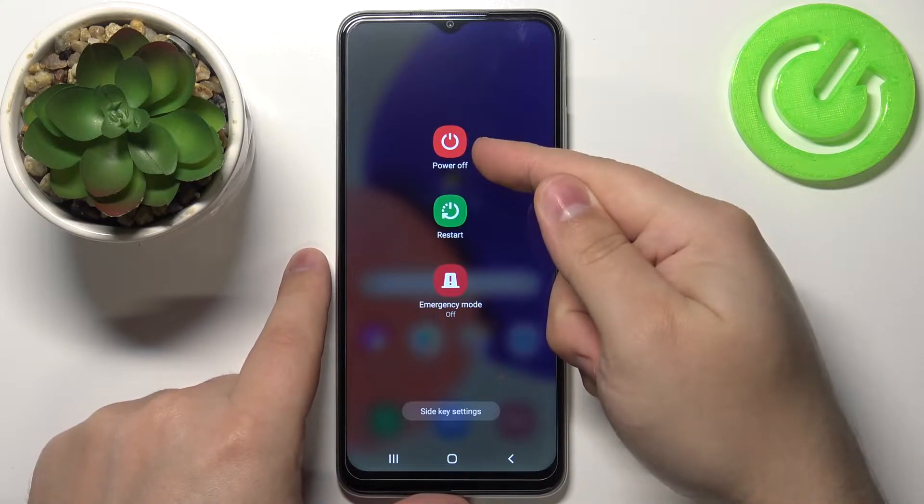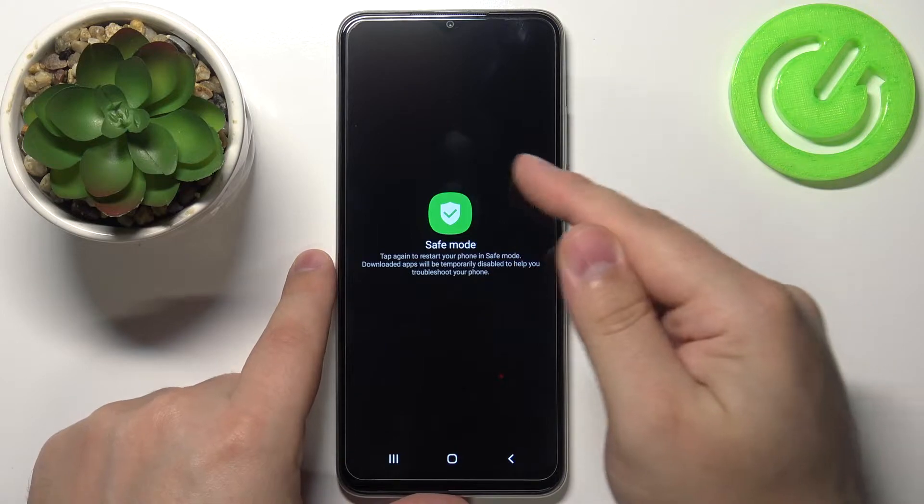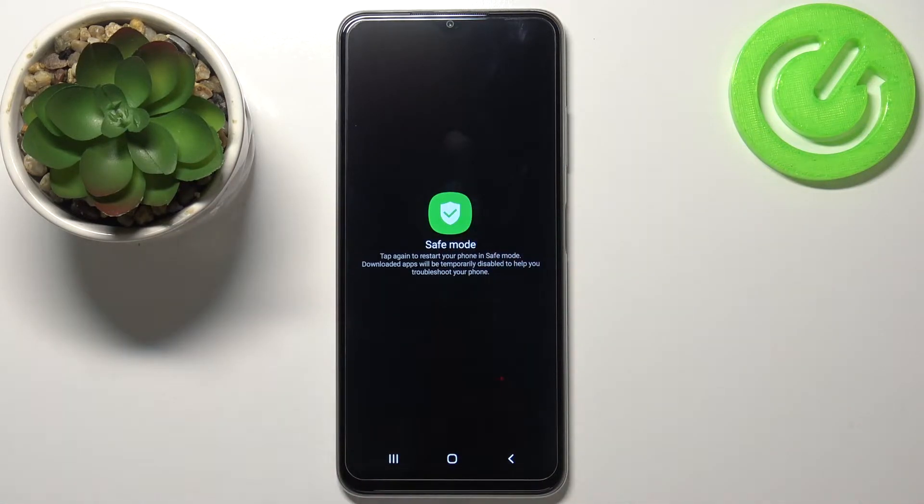Then press and hold on the power off option and now you should see the safe mode icon. When you tap on it, your phone is going to restart and boot into safe mode.